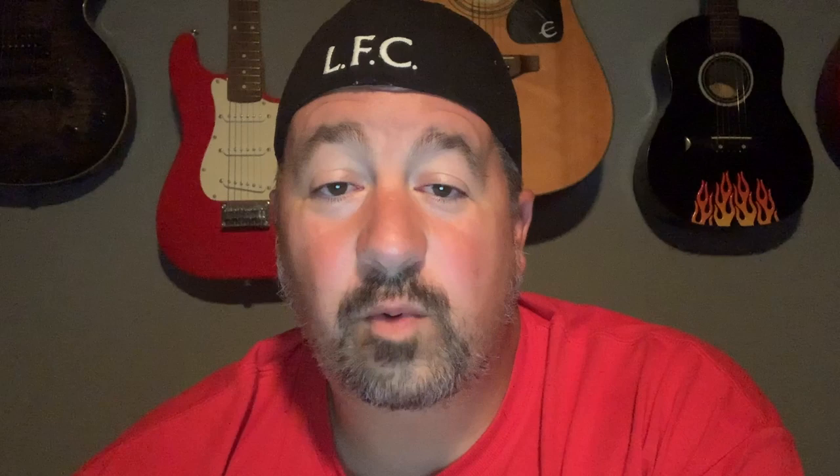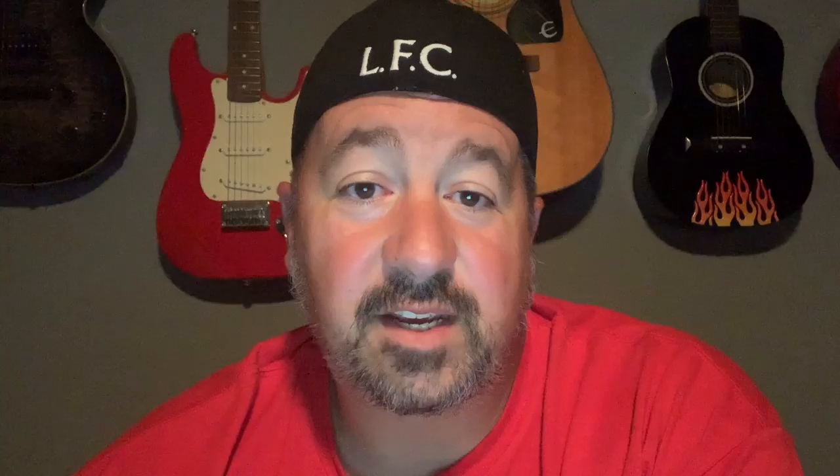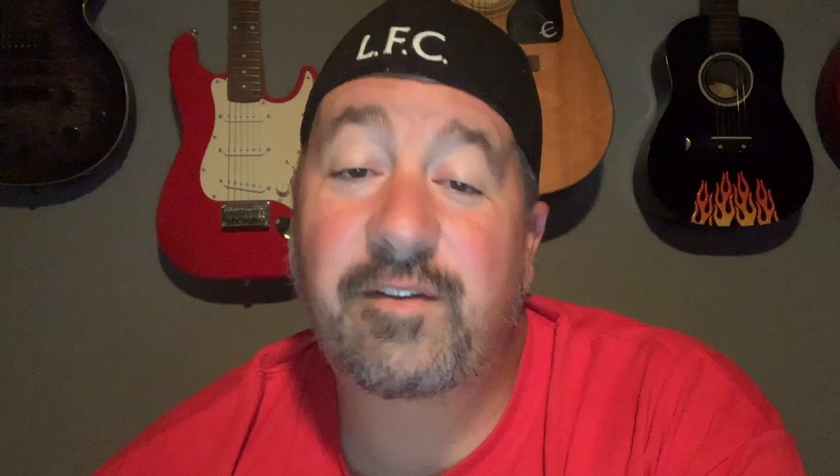At the 74-minute mark, Divock Origi made way for Sadio Mane, giving him 15 minutes for LFC in the season opener. Unfortunately, he didn't really bring much to the table beyond his speed. 86 minutes in, Roberto Firmino made way for my favorite utility player James Milner, so he could see out the 90 with more of a defensive stand up front. That was where it ended — 4-1 Liverpool over Norwich, which is a great result for opening weekend, but not a great end to a 4-0 first half.